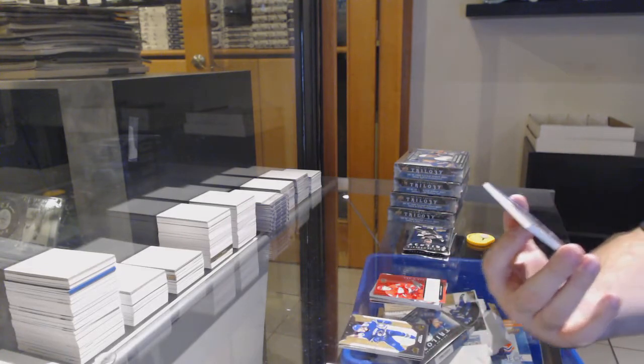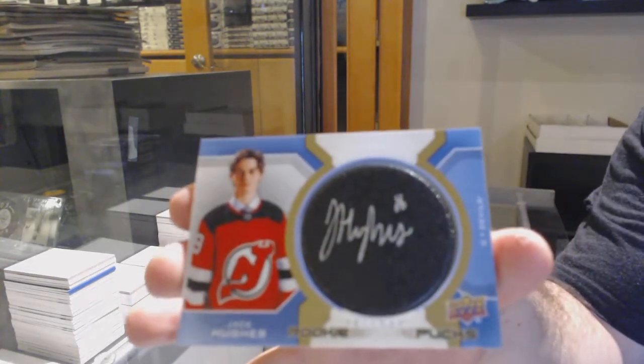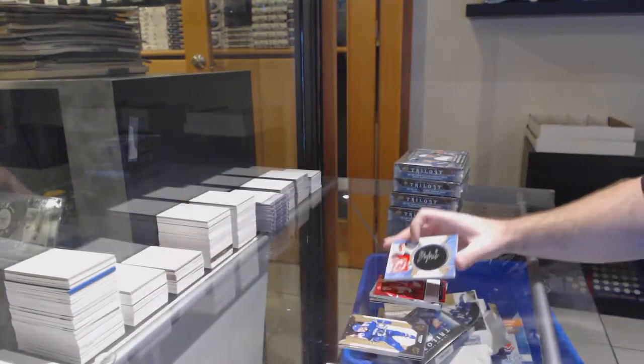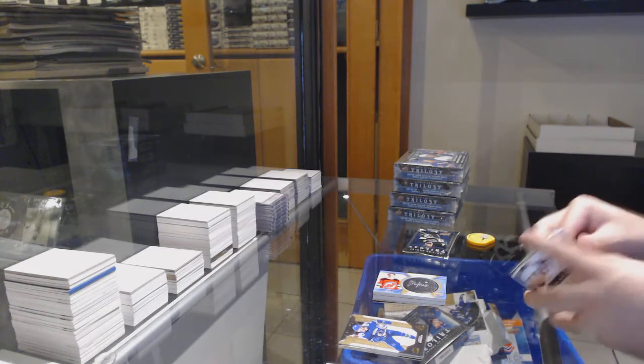Kuffner for the Red Wings, and a Signature Rookie Pucks — Jack Hughes for the Devils. Signature Rookie Pucks, Jack Hughes.